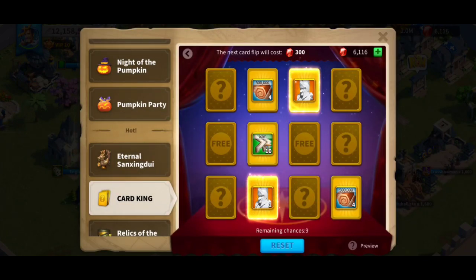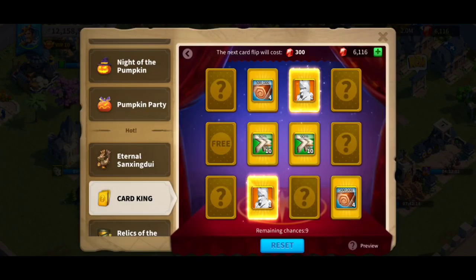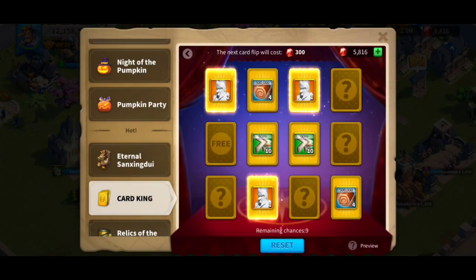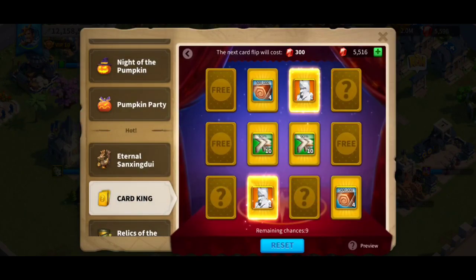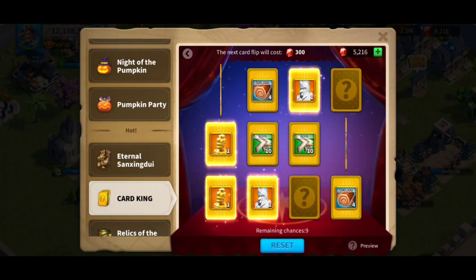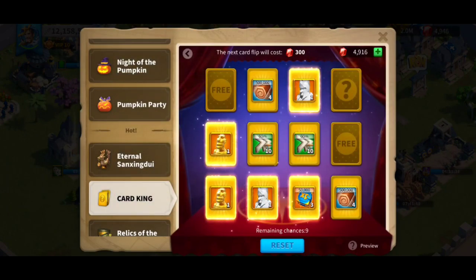Subscribe to the channel for more Rise of Kingdoms videos. Turn on that bell notification so you don't miss out. I still have to unlock those two gold heads. We just got one here. Hopefully I get it on the next spin. 300 gems — not lucky. Let's keep going. Legendary sculpture — not bad. There you go. Did we get it? Not yet. Continue spinning.